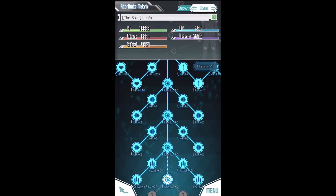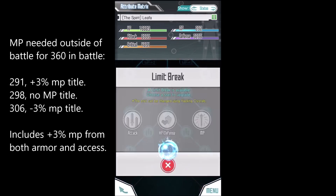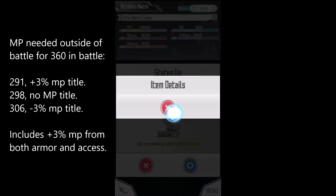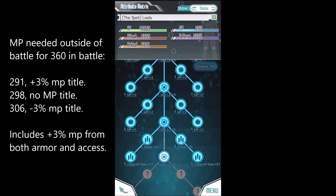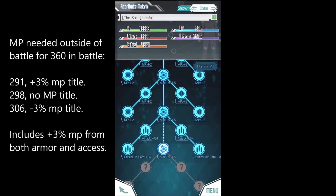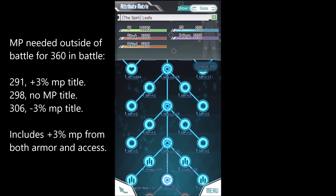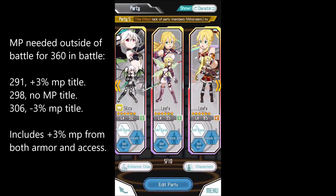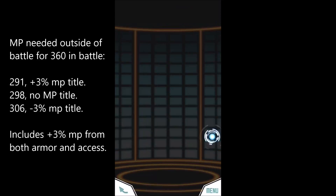As you can see, for Tails Leafa, after two MP limit breaks she has 292 MP using the current ranking accessory, and that's just enough for a 360 in battle with every single MP buff. I've listed how much MP you need for 360 in battle under different conditions, but you can always just go in and check out how much MP you're missing.